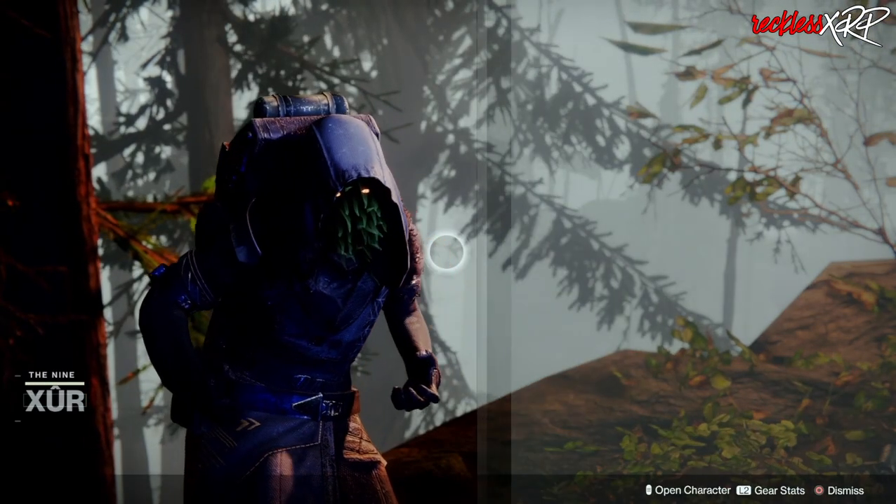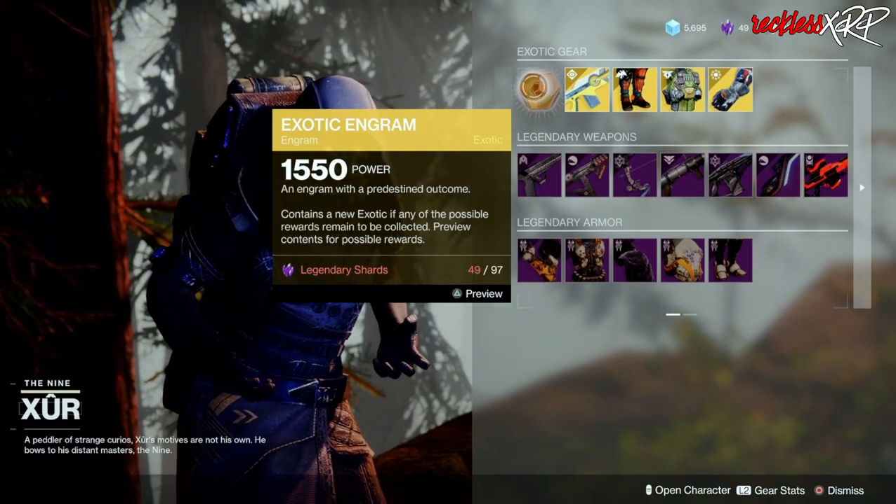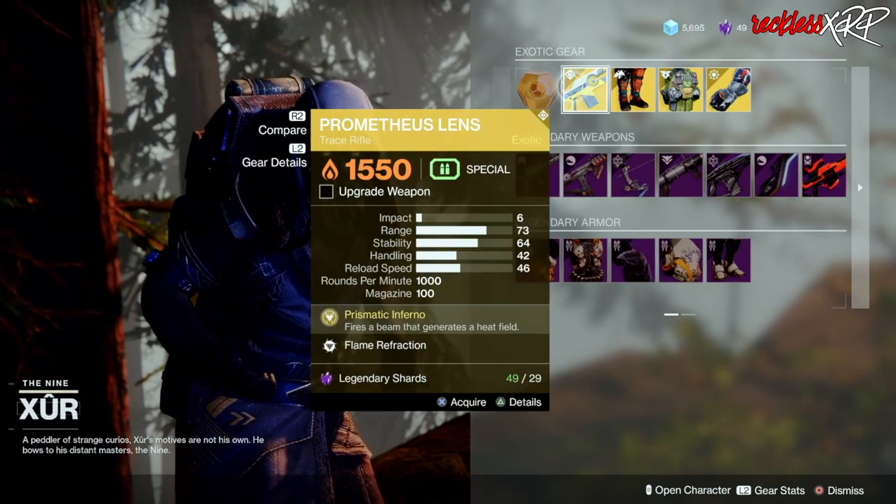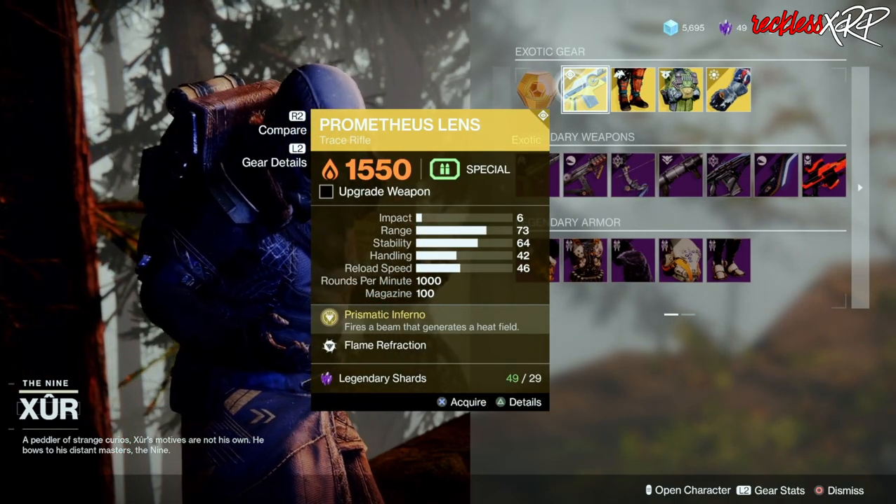We're going to start with the left hand side. We have the exotic of the week for 97 legendary shards. The weapon of the week is the Prometheus Lance — it is an exotic solar trace rifle.